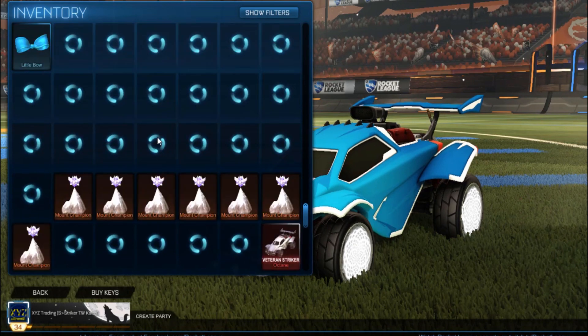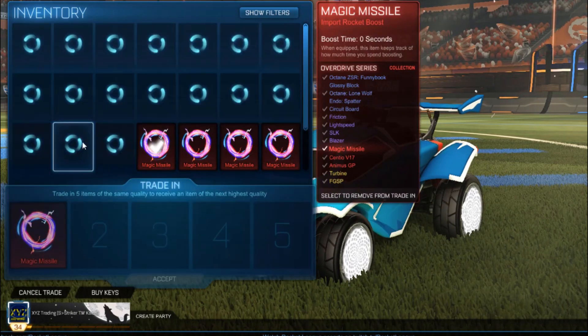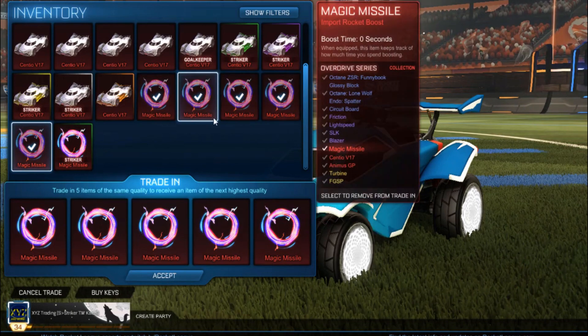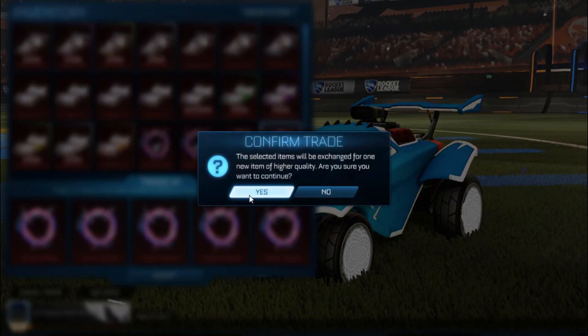An Overdrive trade-up, just because it's a shorter video — why not have something cool. Who knows what we'll get. The best things we could get are white fidget spinners or white turbines, but both are pretty lame so probably not going to get anything good. Let's see.